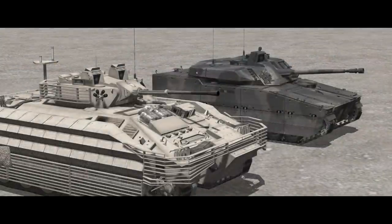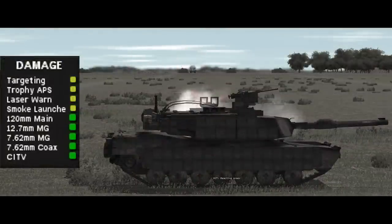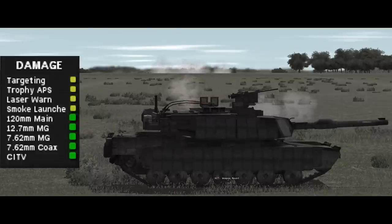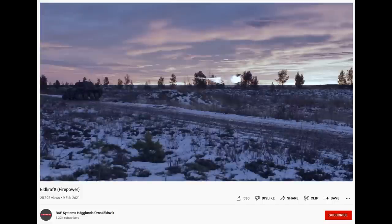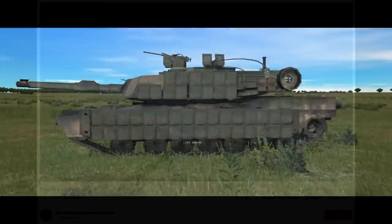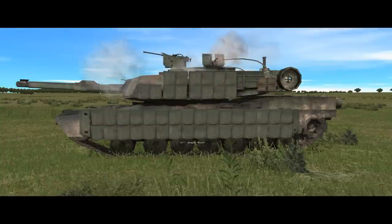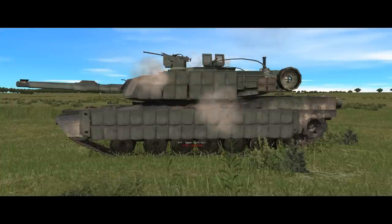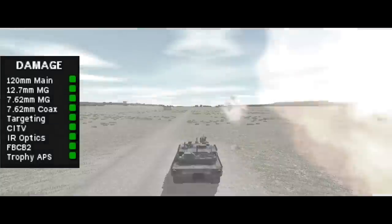Larger 30, 35, or 40mm cannon found on other IFVs like Warrior, CV-90, etc. are likely to inflict more damage. But what's more interesting is the effect those 25mm APFSDS rounds are having on subsystems. Active protection systems like Trophy are necessarily outside the tank's armor, and that means they're exposed to damage. In fact, there is actually a promo video from BAE Systems in which a CV-90 specifically engages an enemy tank with airbursting fragmentation rounds in order to try and blind it and damage its active protection system, in order to clear the way for a follow-up ATGM strike. So one way that IFVs in particular can get around APS - and to some extent the fleeting target problem - is to use cannon instead of ATGMs, especially with larger cannon that have greater penetrative capacity or room for more sophisticated airbursting fuses.